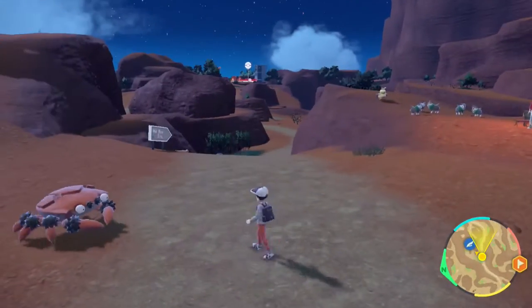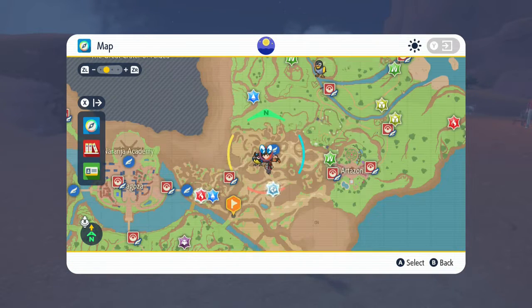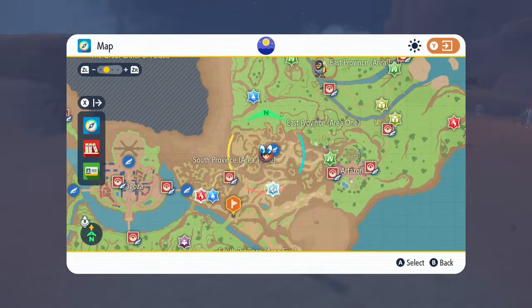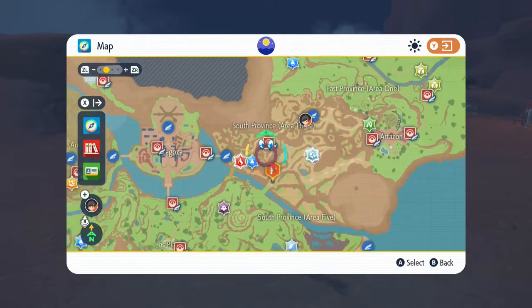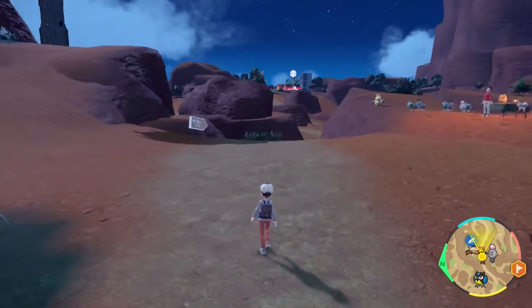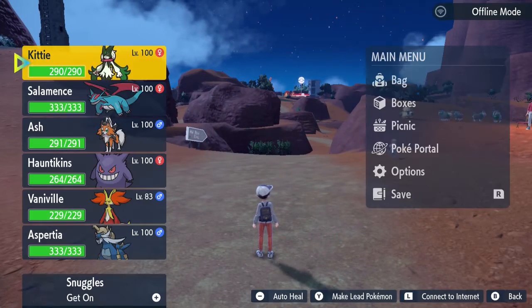First things first, obviously this is Clodsire — it's the crab-like Pokémon. We're going to need to be in this area right here, which is the east/southeast area, specifically Southeast Area Three. It's right here just past Mesagoza, before Artazon — this little cool-looking desert place, maybe one of my favorite areas of this game. Clodsire does spawn here.